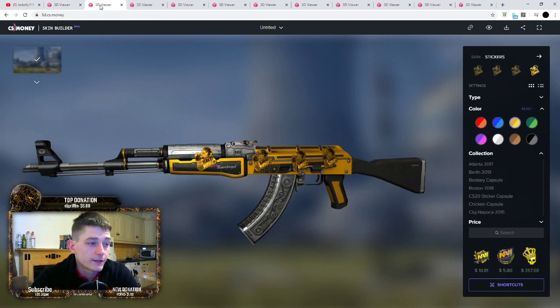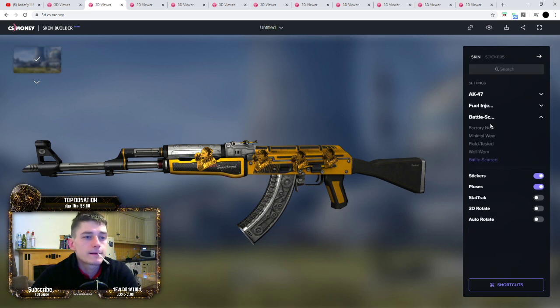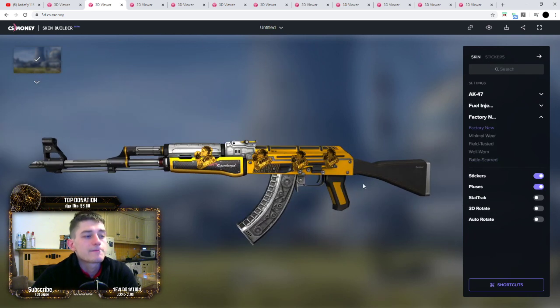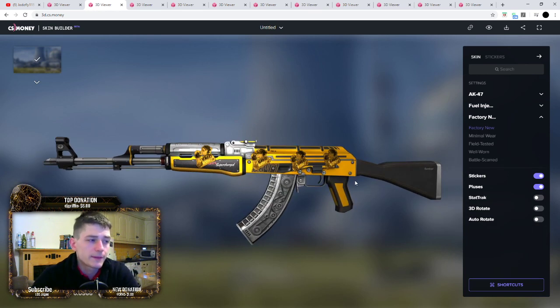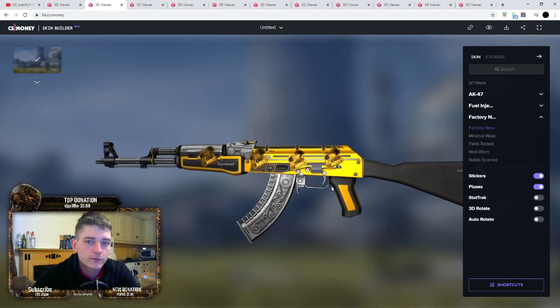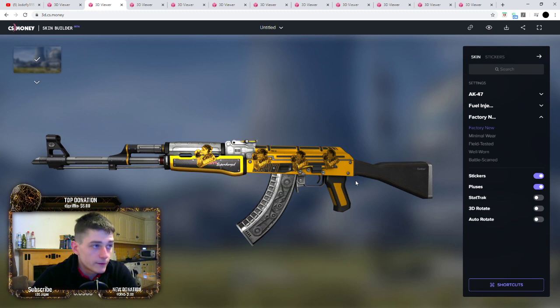The next one is the AK-47 Fuel Injector - you can also use the Tec-9 Fuel Injector. Factory New looks a lot nicer. We're using these Last Fancy stickers, the gold ones, so these are pretty expensive - I think these are like 8 or 13 euro or something like that. They're expensive enough anyway, but they look quite nice on this Fuel Injector. I'm going to run through these quick enough because there's a huge amount to see - you can see the skin so you know what everything looks like. The Last Fancy sticker on the Fuel Injector skin is quite nice.